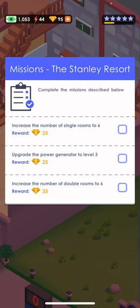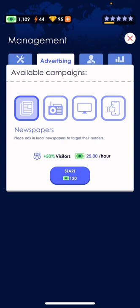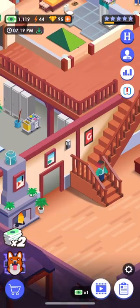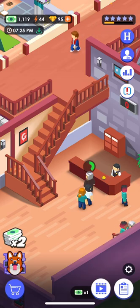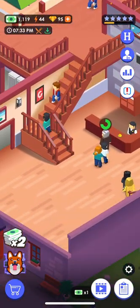Up here you can increase the number of single rooms to six. You go right here on the checkboard, go here, build single rooms. You have to have fifteen thousand dollars — we're only at one thousand, so we still have like fourteen thousand left until we can buy it.